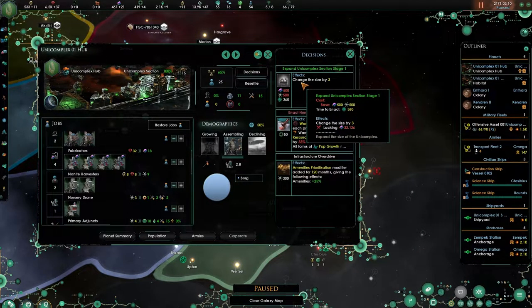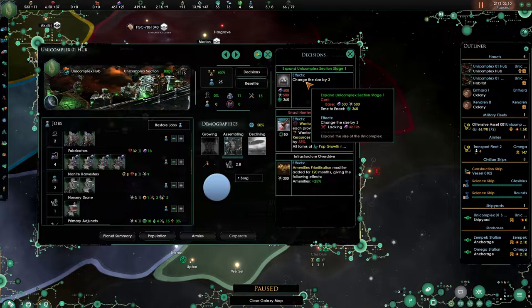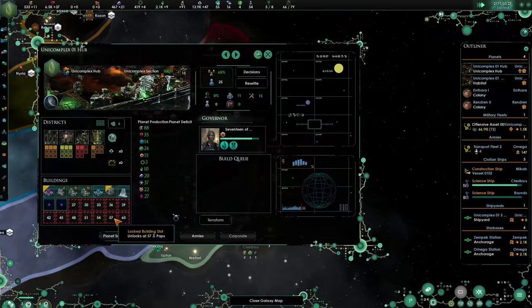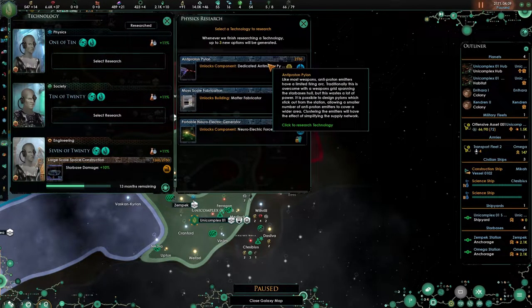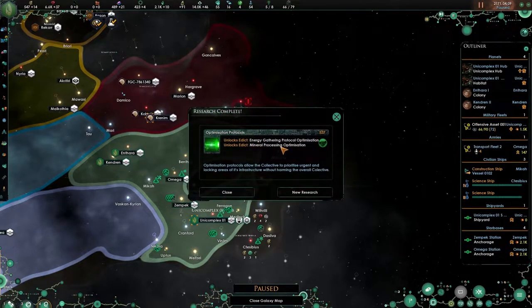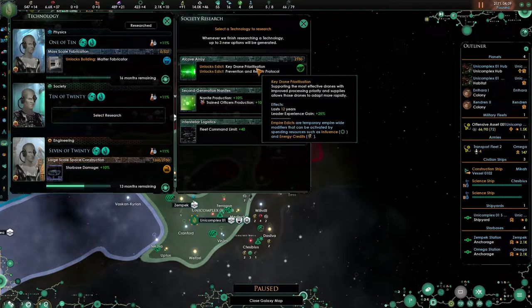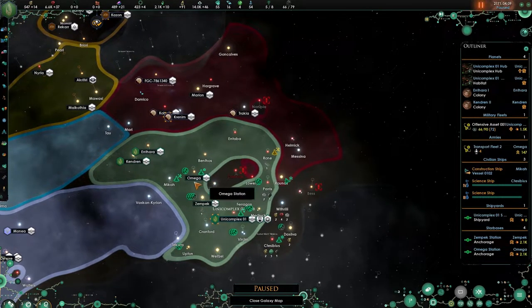Oh, look at this — oh, that is cool. So expand the unicomplex to stage 1, but what will it do? Change the size by 3. Maybe it's getting more slots unlocked — I don't know. Nanite factory. Forcefields — let's go for the cheap option again, and we'll get the edicts. We're going to look into nanite production. Let's go for the production leader.